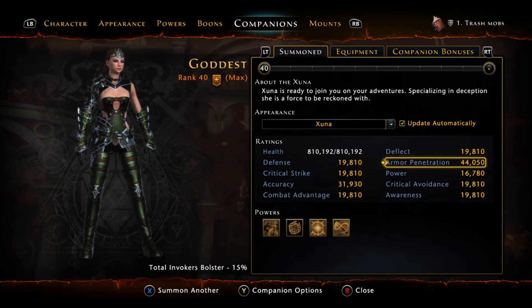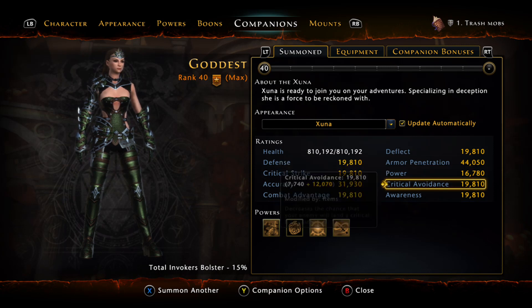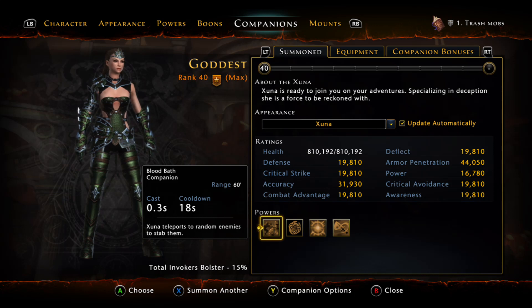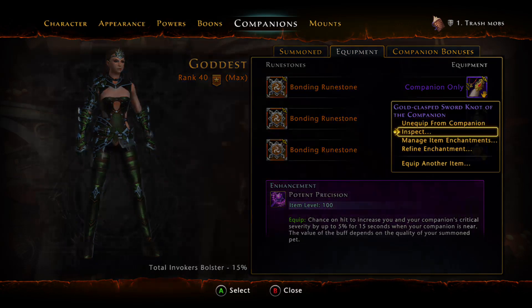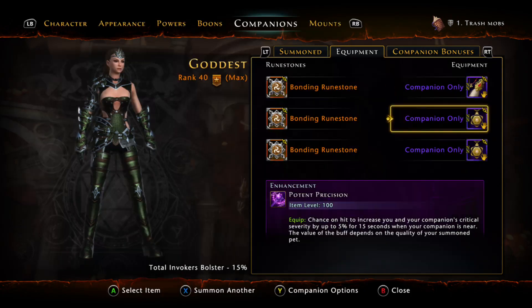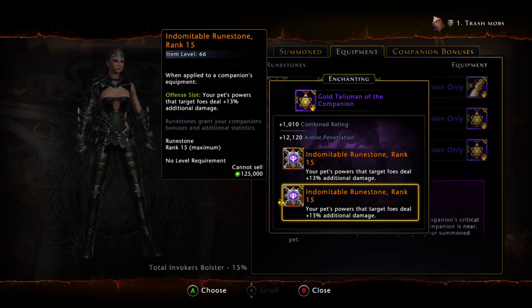Power is another stat that if you increase it, Xuna does really high damage. That's why I play with the Staff of Flower — to boost it by 5k more. On your Xuna, the big power that deals damage is Bloodbath Death, with an 18-second cooldown — it just destroys everything. I play with Indomitable runestones on all slots because they're just insane on the Xuna.